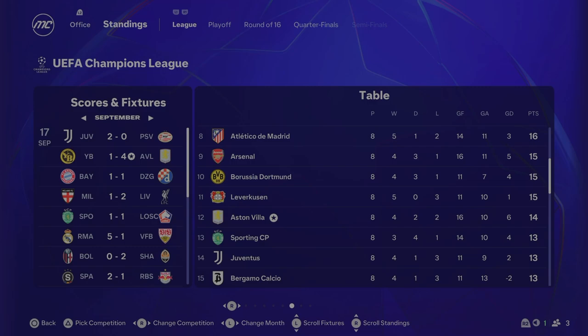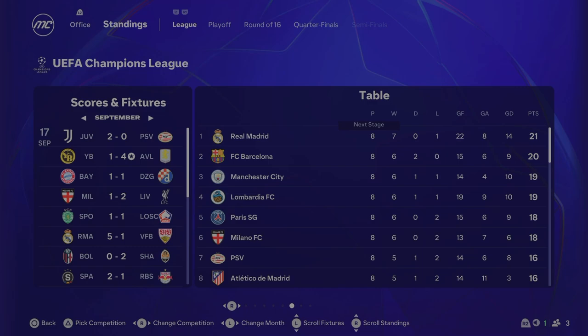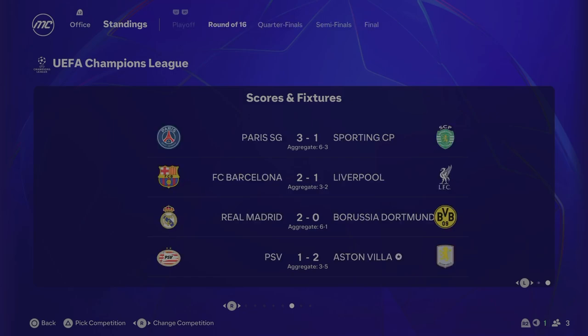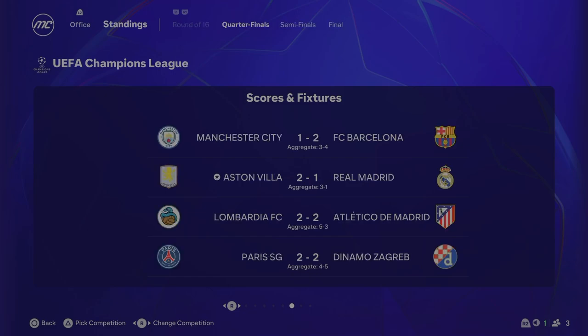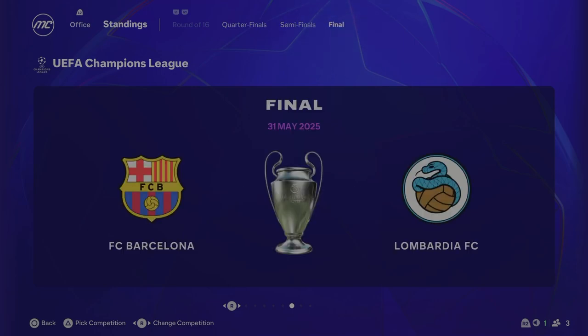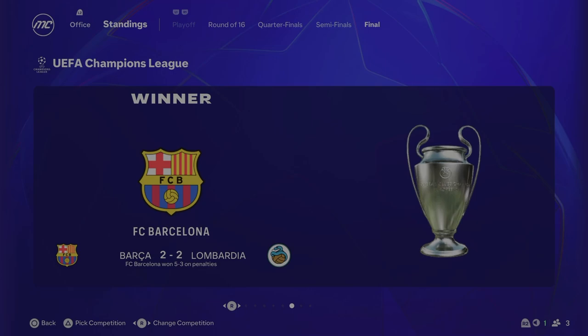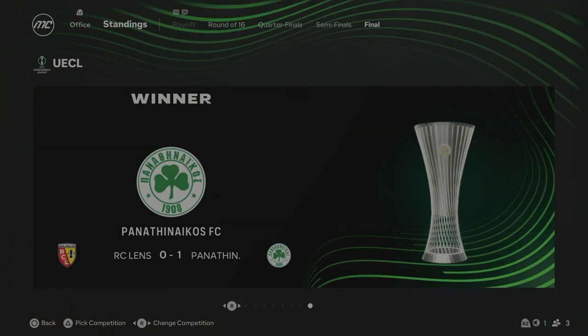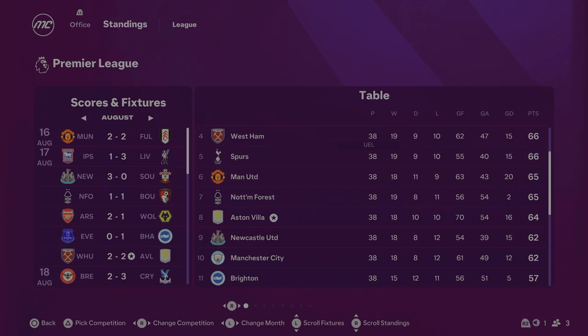In the Champions League, Aston Villa finished 12th in the league phase — 4 wins, 2 draws, 2 losses. We beat Celtic 5-3 on aggregate to reach the round of 16, then annihilated PSV 5-3 on aggregate to reach the quarterfinals. We beat Real Madrid 3-1 on aggregate — 2-1 at home, 1-0 away — to reach the semifinals. Unfortunately we got battered by Napoli 5-2 on aggregate. Barcelona then won the Champions League final 5-3 on penalties against Napoli.